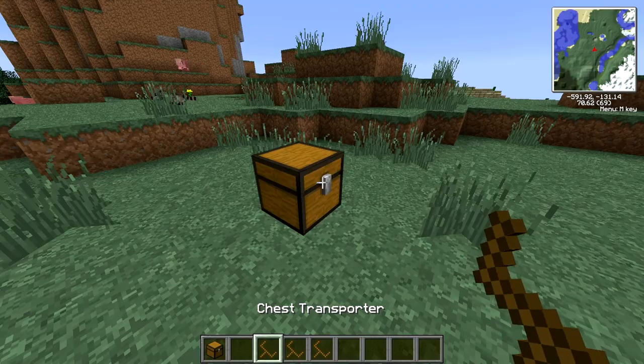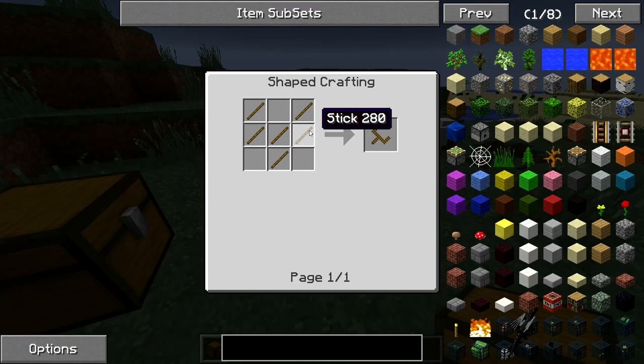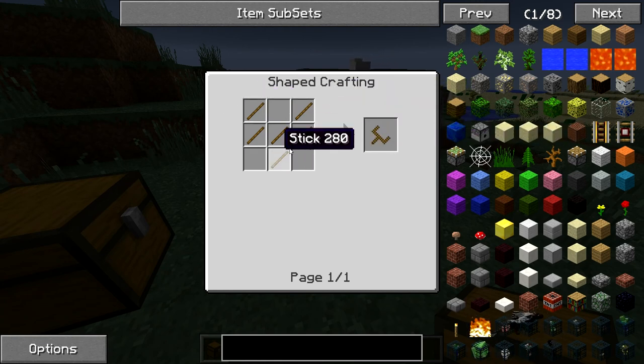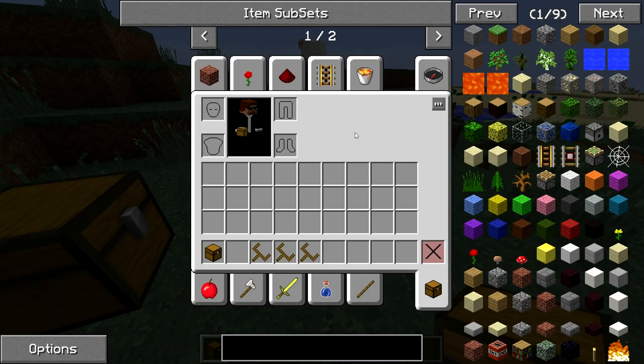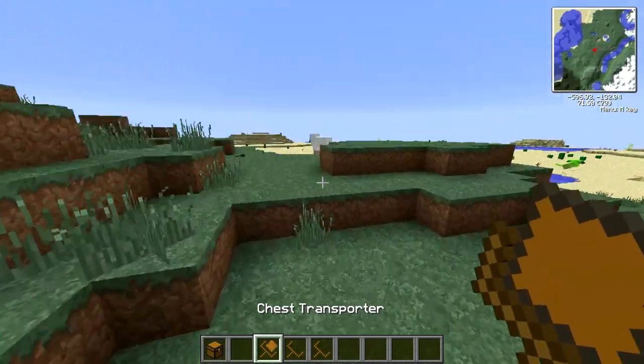Then take this chest transporter, which is simply crafted with six sticks in a Y-shape — so really cheap. And then you just pick it up and you can take it anywhere.